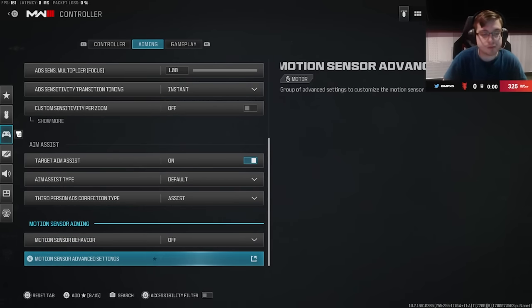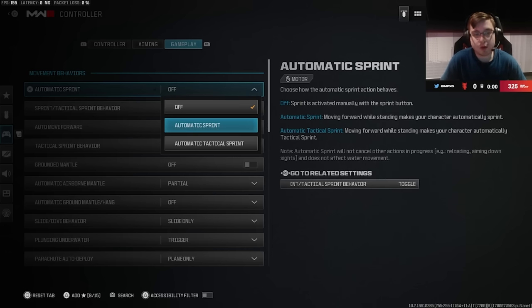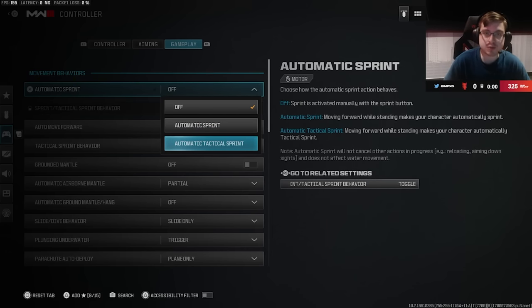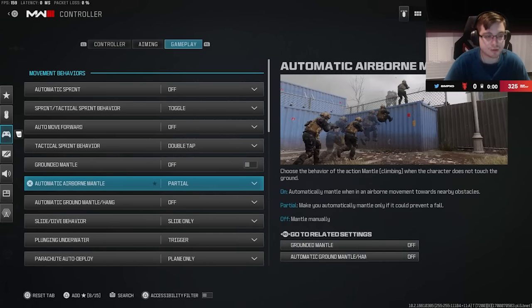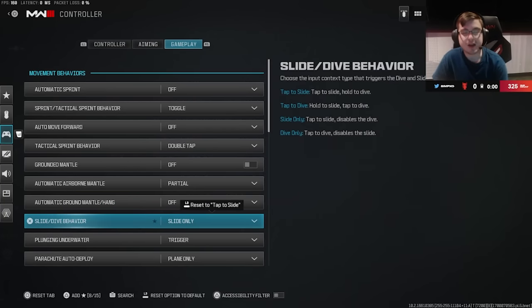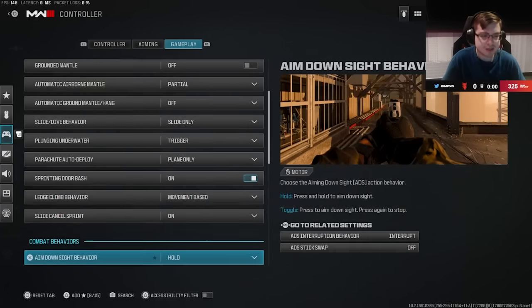Last of the controller settings is the gameplay section, where a lot of the small minute things are. If you're not playing competitive, I'd recommend turning on automatic tactical sprint so you can sprint by just pushing your stick forward. As a comp player I have it off. You want to turn ground mantle off, keep partial mantle, and make sure slide dive behavior is set to Slide Only — having it on tap slide can add a small delay, so Slide Only makes it just that much faster.